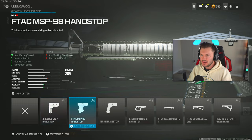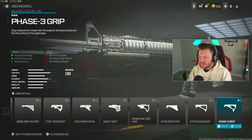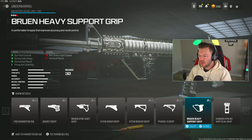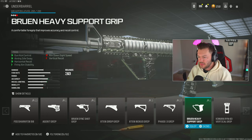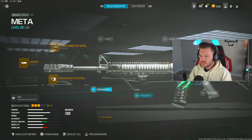Going down to the underbarrel section, we're throwing on the Bruin Heavy Support Grip — one of my favorites. This helps with overall gun kick control, aiming idle sway, horizontal recoil control, and firing aiming stability. You lose a tad bit on the vertical, but it's not something we're too worried about because we have the Jack BFB. The vertical loss is only like four percent, so it's really not something to worry about.